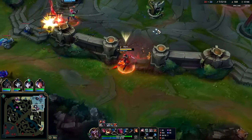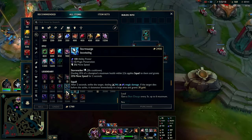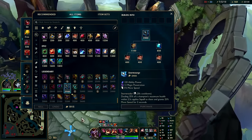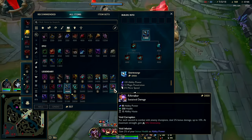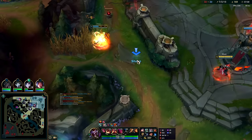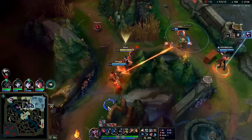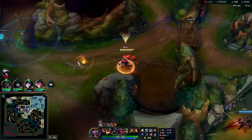Demonic would be a good item here — demonic doesn't technically exist anymore, but there's Malignance; it's not max health damage though. We could go Rift Maker realistically — true damage would be insane versus Scion. We could go Storm Surge into Rift Maker or Shadow Flame. Scion doesn't have Kaenic Rookern — that's a huge mistake if you're playing against AP champs. We're at four Mejai's stacks — look at us go.